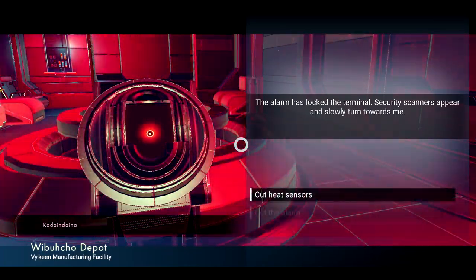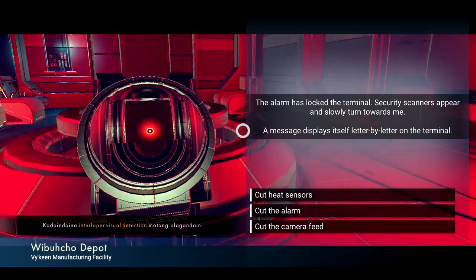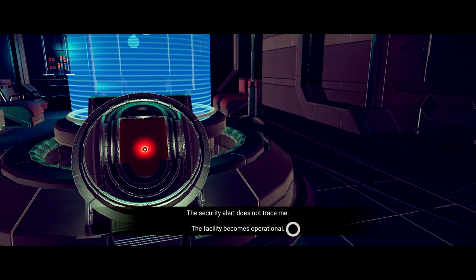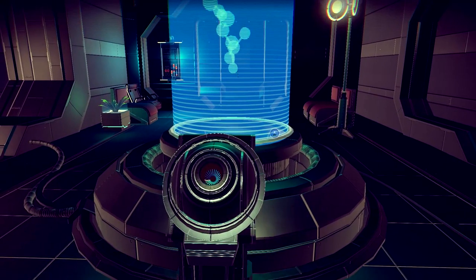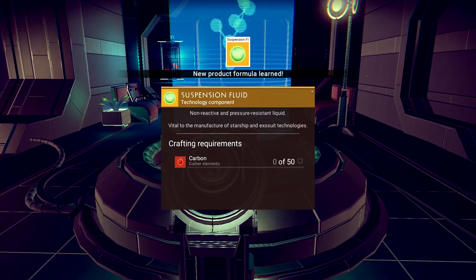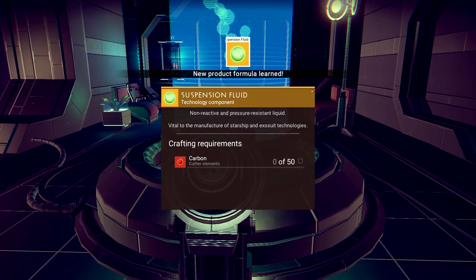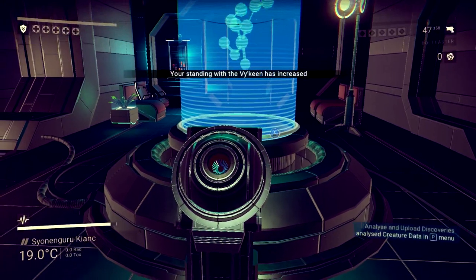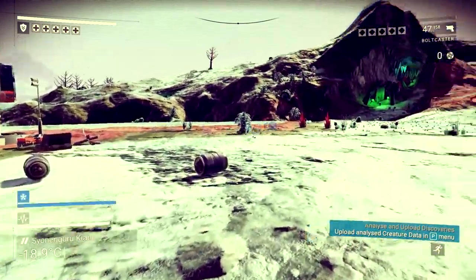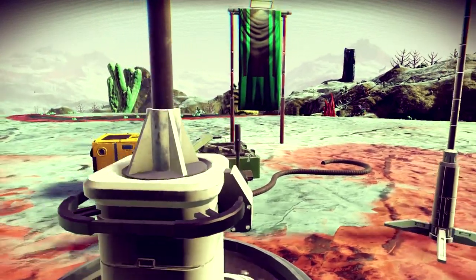Manufacturing facility. Cut the camera feed. We couldn't make suspension fluid before — that was the thing that was stopping me from creating warp cells, which would allow me to travel. Oh my god, that's awesome. Because now we can travel really far. And then we're going to look at whatever the hell that is — that jumping pineapple acorn.